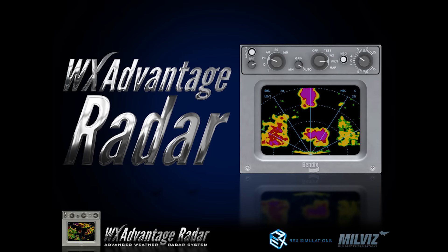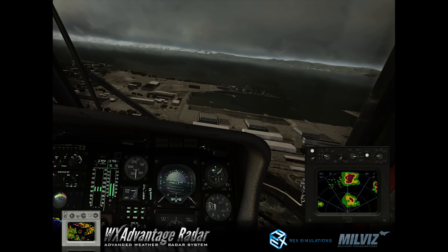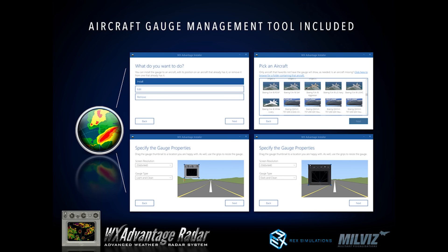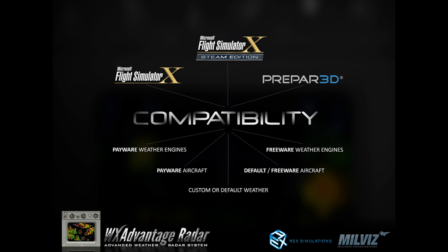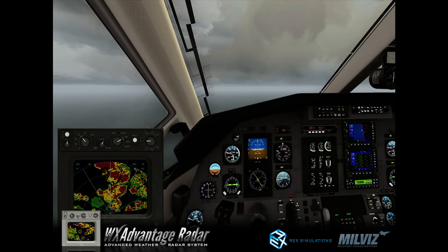Finally, this one came literally out of nowhere — it's actually from last week, and since I didn't do a proper news show last week I missed it. The WX Advantage Weather Radar has been developed by REX and MilViz. It's a proper simulation of a weather radar based on the Bendix RDR-4B, and can be used with any weather engine — yes, including Active Sky Next. It features a high-res 3D precipitation density map and high-res precipitation cell data produced by examining each cloud in the sim.